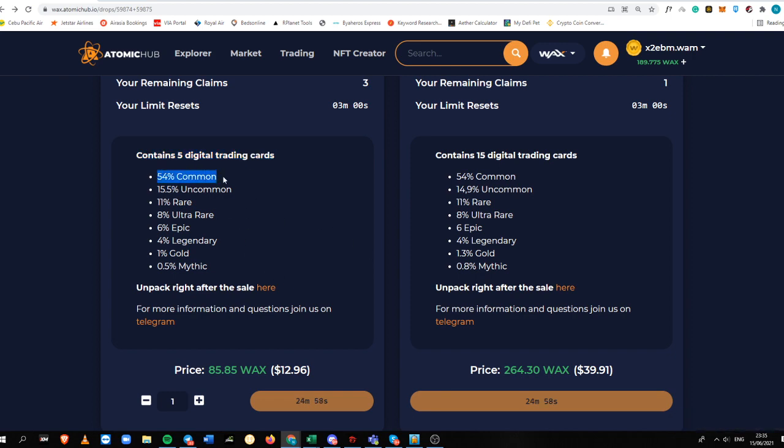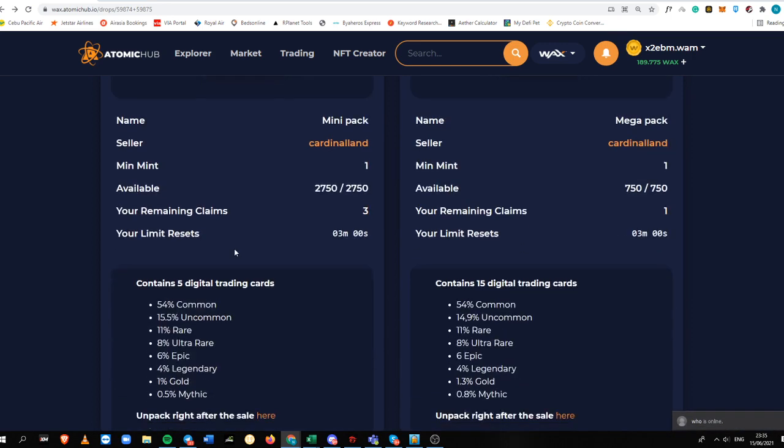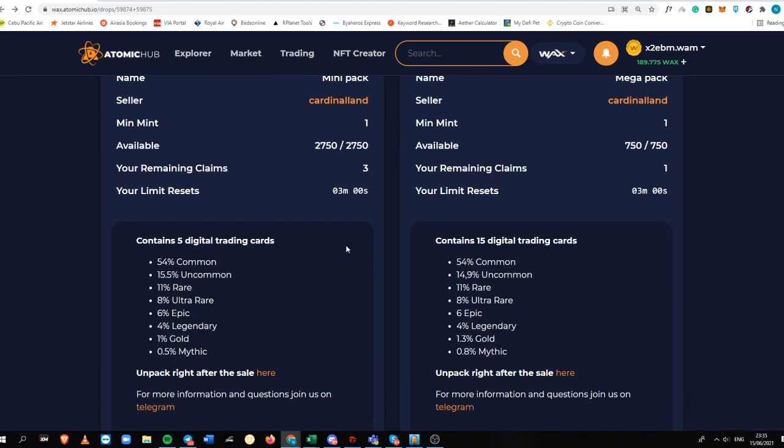As you can see here, this mini pack contains 5 digital trading cards, while the mega pack contains 15 digital trading cards. The rarity chances are: you have a 54% chance for a common, a 15.5% chance for an uncommon card, and up to 0.5% chance to get a mythic card.